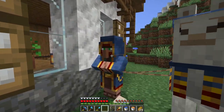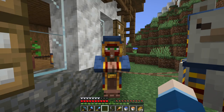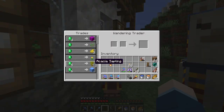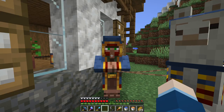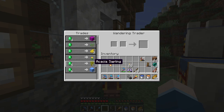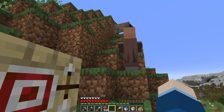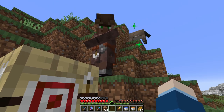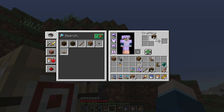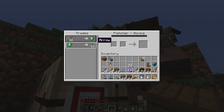Oh hello! You've got an acacia sapling — that's the last wood type in the overworld that I don't have. I'll be back in just a jiffy with some emeralds from the village nearby. I think a fletcher and sticks is going to be the best option. Do you mind taking this job? Thank you very much. Let's just craft some sticks, and he's got the trade. Excellent!